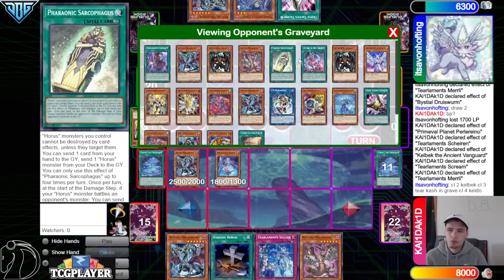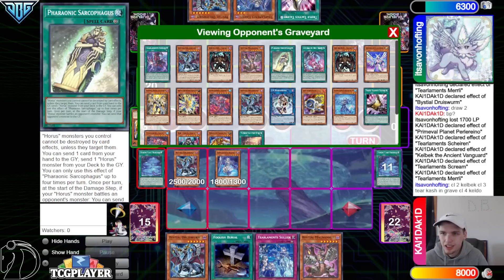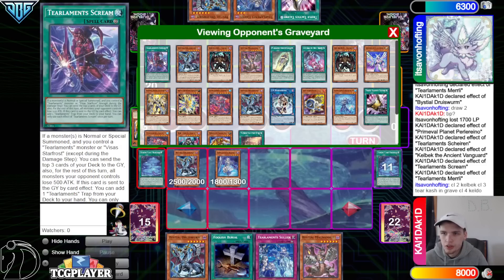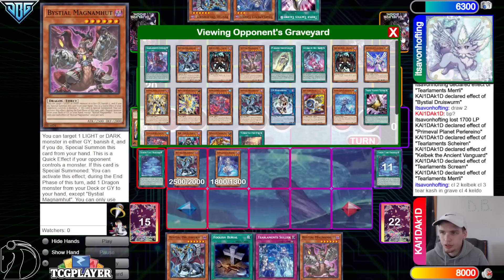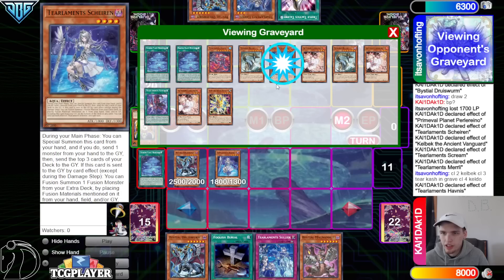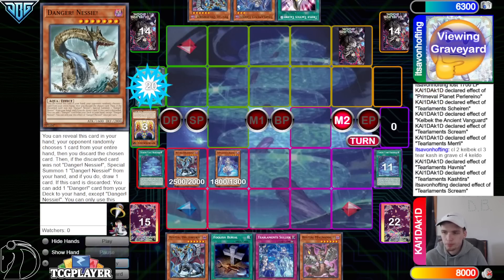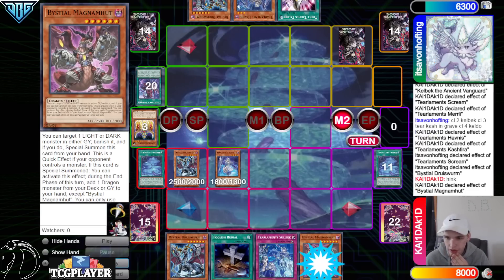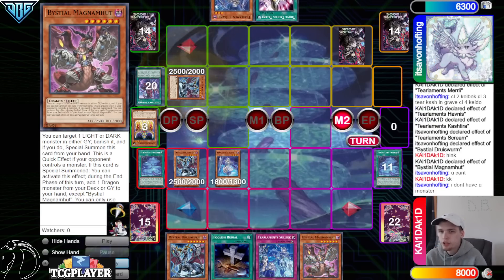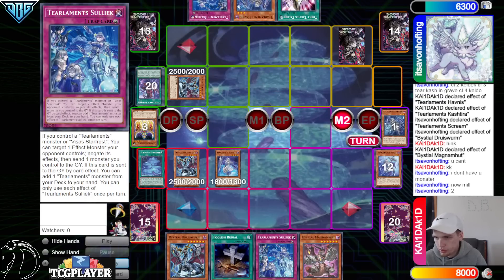Both players get the mill five, they get two more from Tear Cash. The non-turn player mills Mally, Snake Eye, Magma Mutt, Mally, Scream — really all they hit was Scream because they hit both Mally. Then they mill Havness, Tear Cash, and Nessie — so Havness chain link one, Tear Cash chain link two, Scream chain link three, Druis Worm chain link four. They said 'can't chain Magma, it's not a quick effect.'